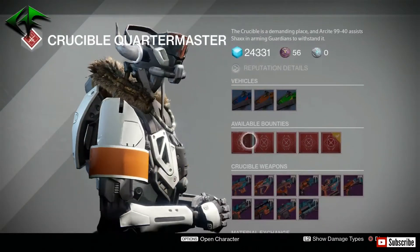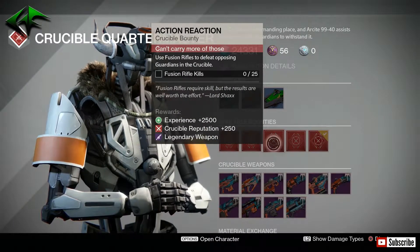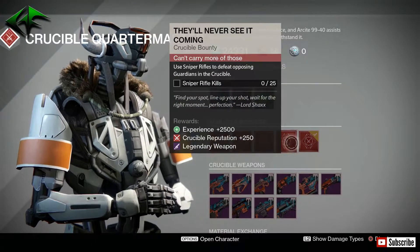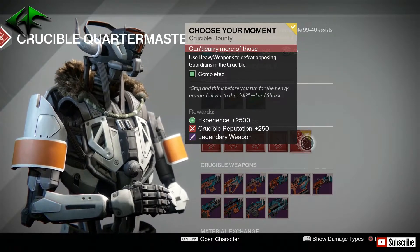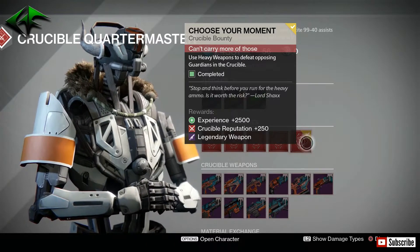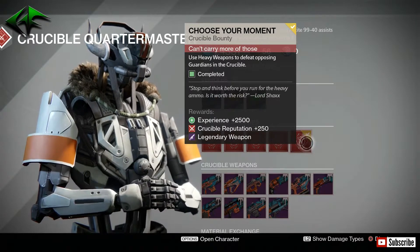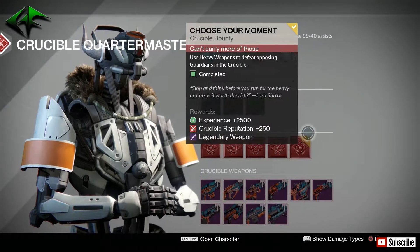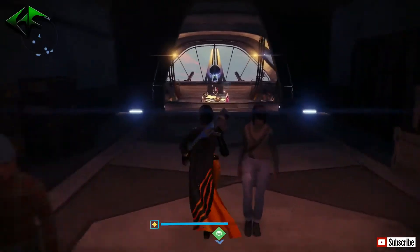Over at the Crucible Quartermaster, his bounties are 50 hand cannon kills, 50 scout rifle kills, and 25 fusion rifle kills — if you have the Vex Mythoclast, whether year one or the new year three, definitely use it; the unlimited ammo you really can't beat. Sniper rifle kills — I'd definitely go with the Icebreaker for this — and use heavy weapons to defeat opposing Guardians in Crucible. I've already completed that one. It's always probably one of the last bounties I complete because I don't pick up heavy ammo that much. I haven't turned it in yet because I'm going to do another massive weekly bounty opening, so stay tuned for that.